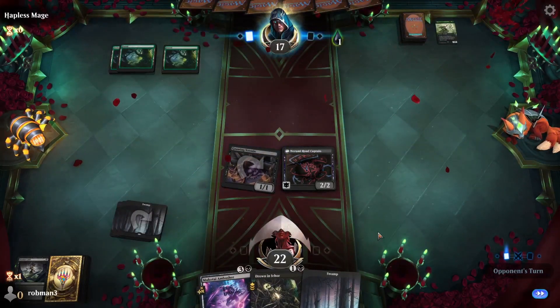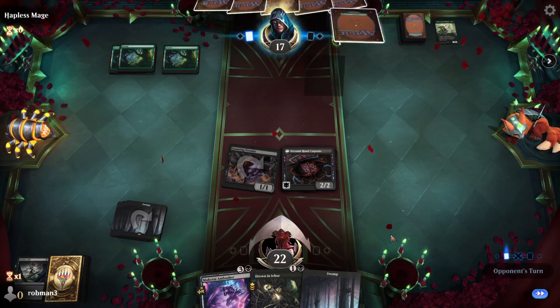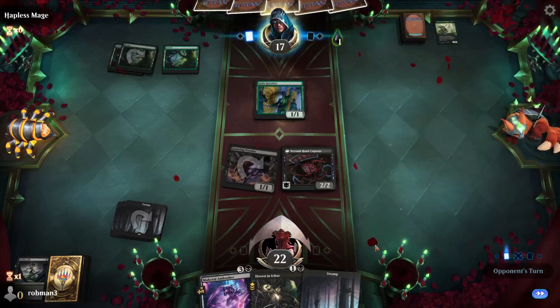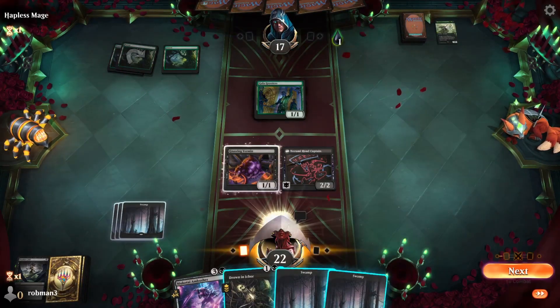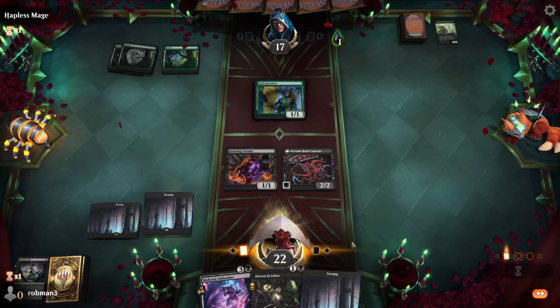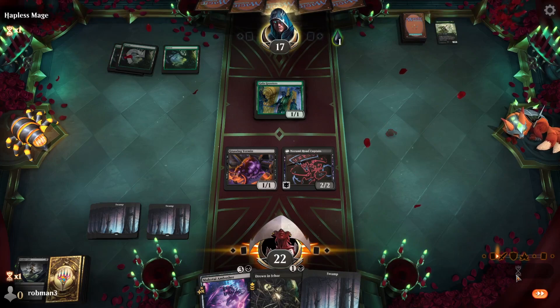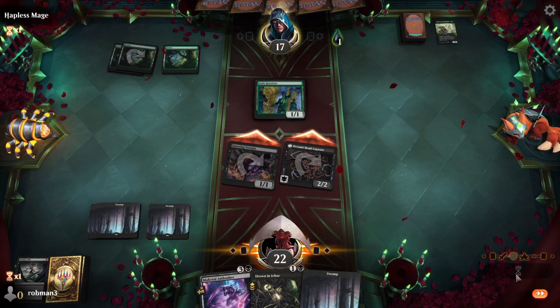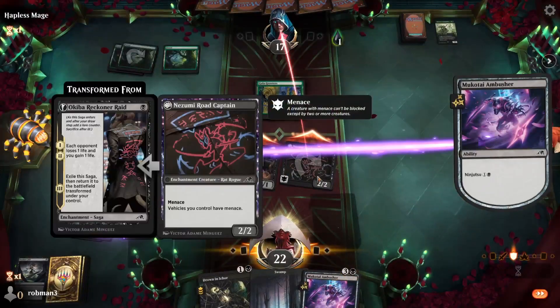Next turn, if they just play a creature, we have a great sequence: Drown in Ichor plus Mukotai Ambusher. They play Gala Greeters. We attack with both and Ninjutsu in the Road Captain, saving the removal spell.